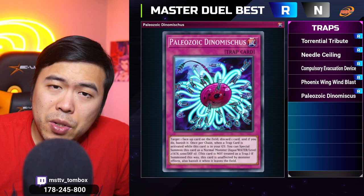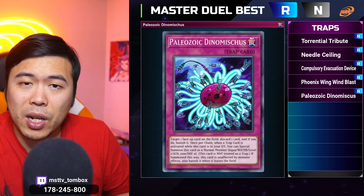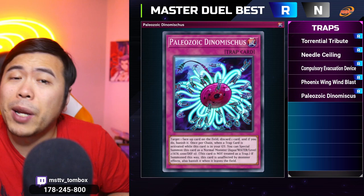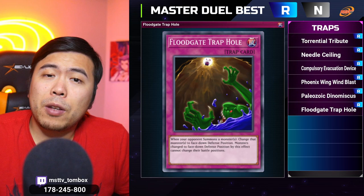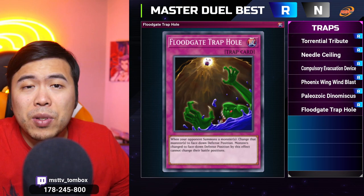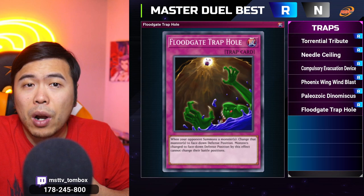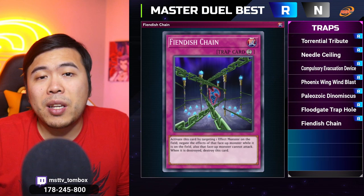Trap card number five is Paleozoic Dinomischus — another spot removal. This one removes a face-up card on the field by targeting it and banishes it. It's very versatile to take care of a lot of problems, especially stuff that can't be destroyed and stuff you don't want your opponent to top deck again. Trap card number six is Floodgate Trap Hole. Unlike most other trap holes that destroy the monster, this one leaves it on the field but flips it face down — and the best part is the opponent cannot change its battle position. If they play any Link, Xyz, or Synchro monsters, they can't use any of those options. The only ways to clear it are Tribute Summons or fusing it off, so it's just a clog on the board until you clear it out yourself.